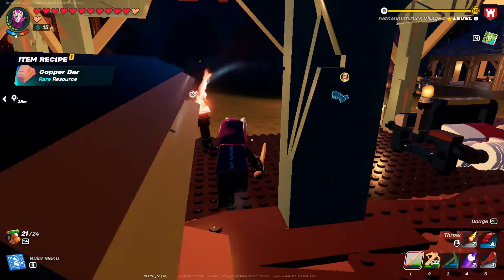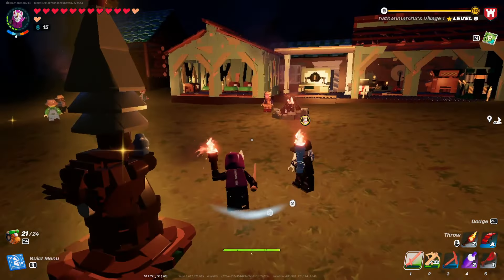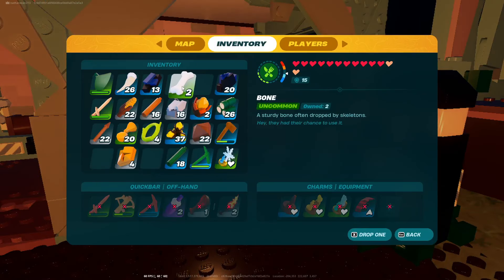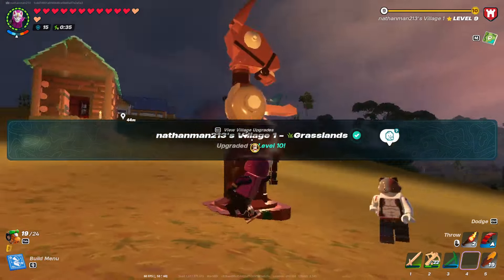We can also make an oven, but I don't know if I want to right now. We unlocked copper bars. We got enough village rank, but now I don't have the obsidian slabs because I put down the other things and I need to wait for this to fill. The village is at max rarity now — boom.